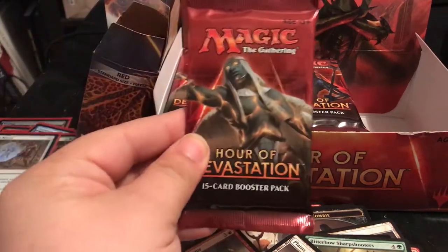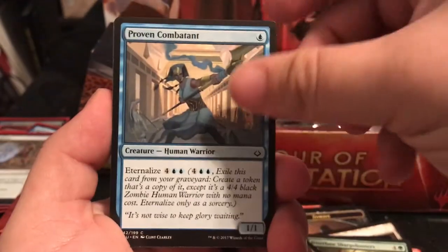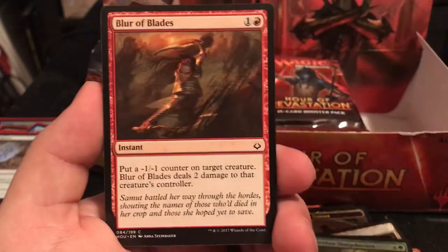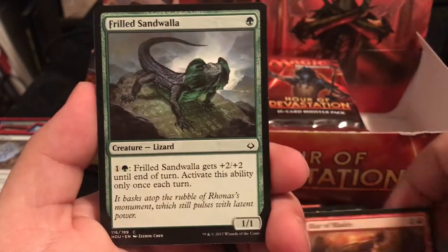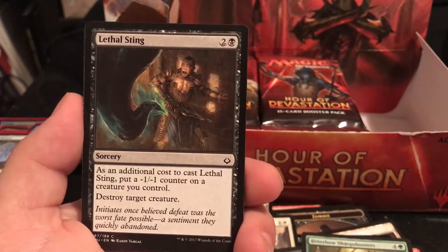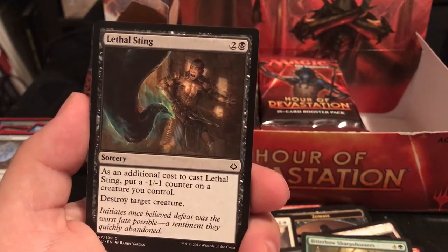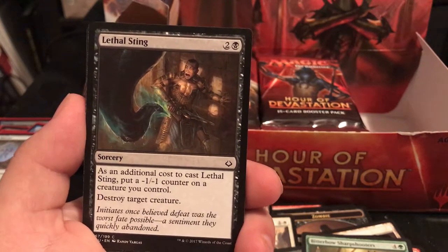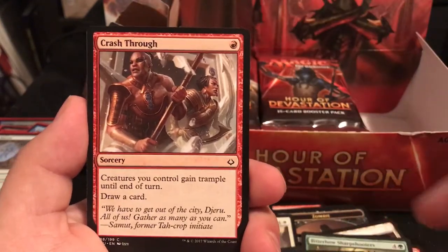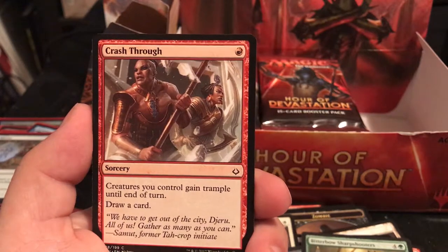All my luck must have been in my last Amonkhet box, because I got some really good pulls from that one. Starting to cycle through faster - Lethal Sting is a Sorcery for 3: as an additional cost to cast it, put a -1/-1 counter on a creature you control, then destroy target creature. That's just a big kill right there, especially if you want to combine it with something like the rat to kill a creature and exile a card.